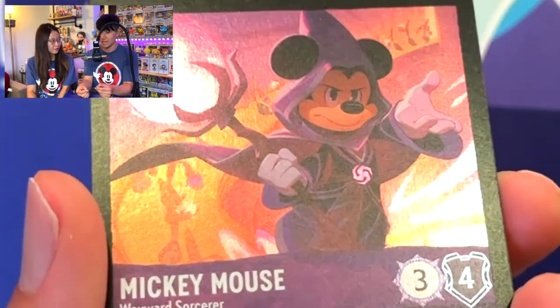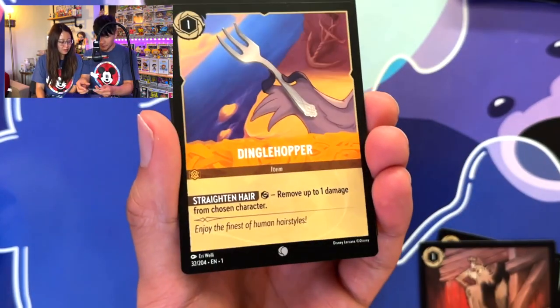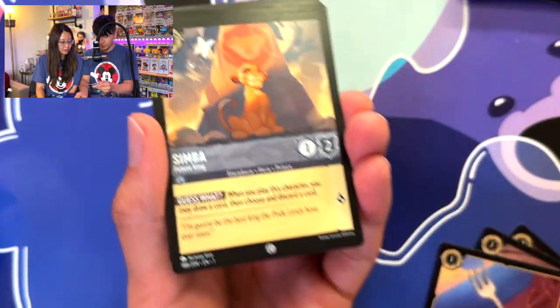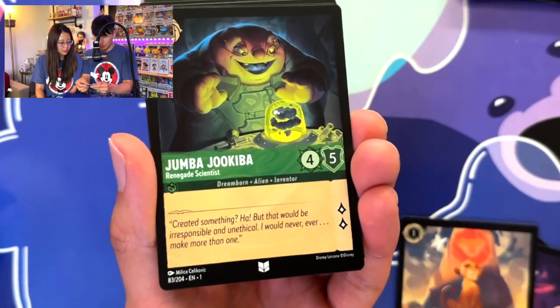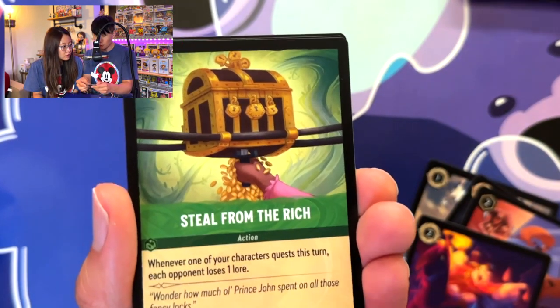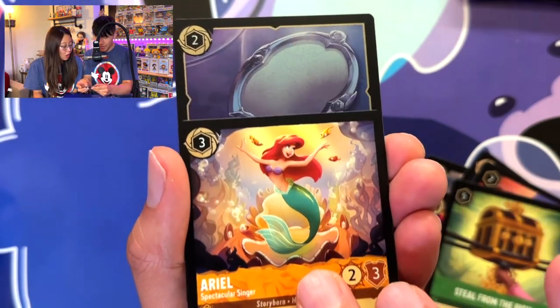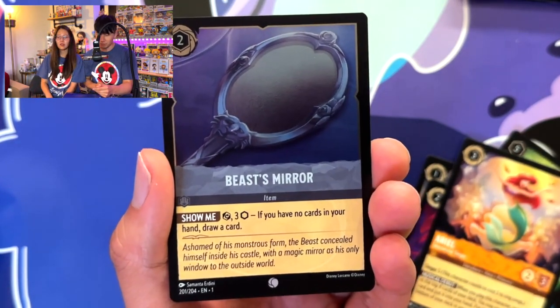Final two packs! Flounder, Silent Tips, Dinglehopper, Gizmo, Simba, One Jump Ahead, Lefou, Steal From the Rich, Ariel. And then the last one is a number two — it is a Beast Mirror, shiny mirror! Last pack — when you wish upon a star...